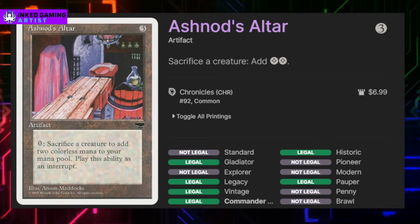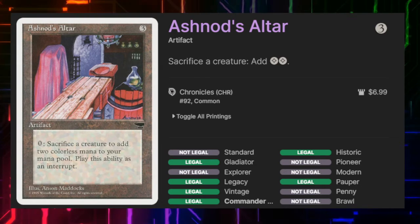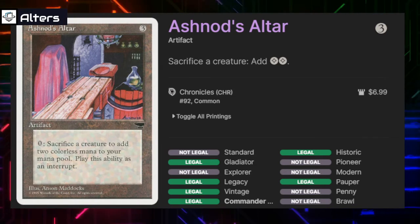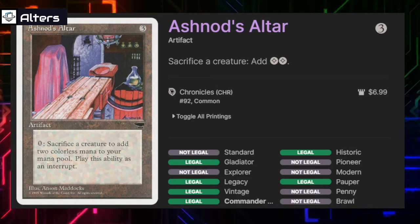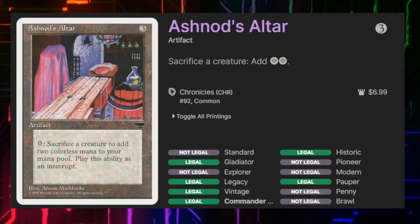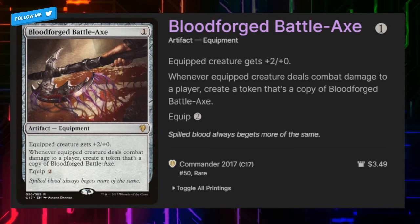Ashnod's Altar lets us sacrifice a creature to add two colorless mana to our mana pool. This will allow us to create some interesting loops — for example, sacrifice Mirror Retriever for two colorless mana, then if we can get it back to our hand we can immediately cast it again.